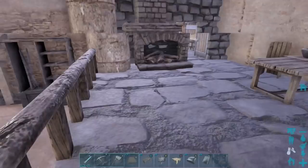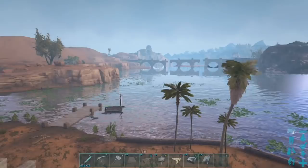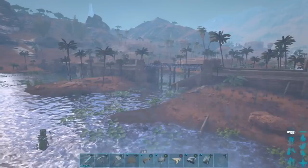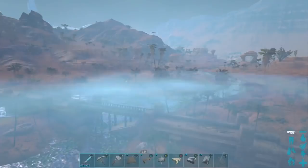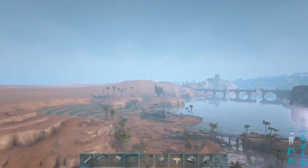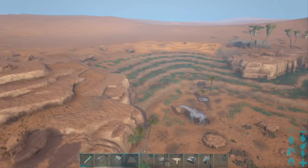I want to show you guys the outside first and then give you a tour of the inside. Let's start by going out back here. This place is close to the desert city, which is right over there on our server — that's the desert stronghold. This is a really cool looking villa. I prettied it up a little bit and did some building on it.